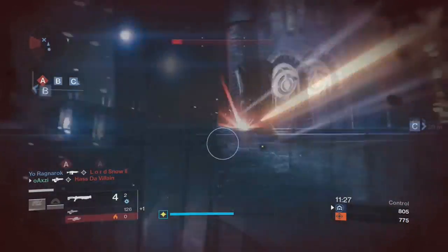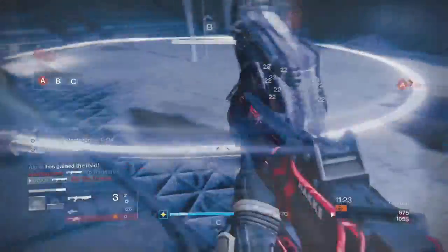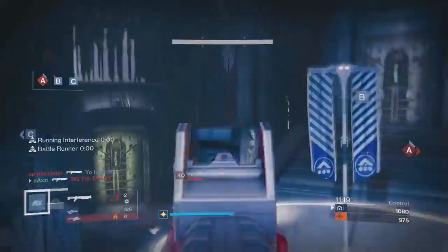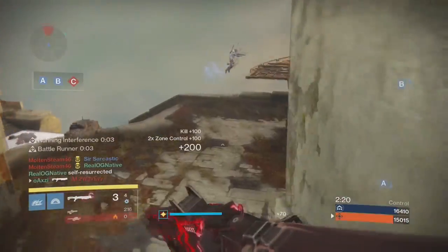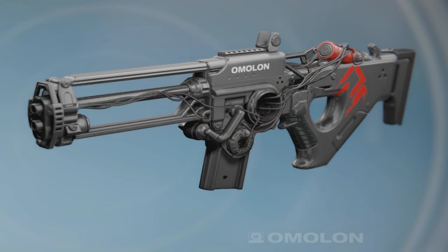I enjoy playing with snipers, but when I saw this shotgun I was like, dang — now this is the shotgun I actually want. For the stats, the rate of fire looks pretty slow, it has good impact obviously, range is decent for a shotgun, stability is pretty good, and the reload is pretty slow. Smallbore is also draining that reload as well, so we've got to keep that in mind.